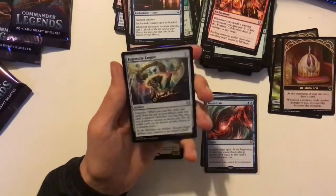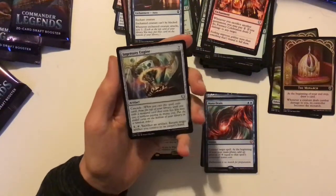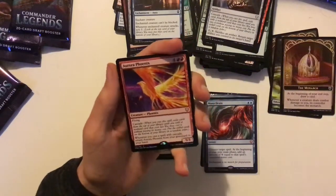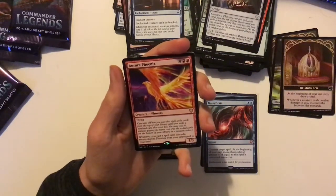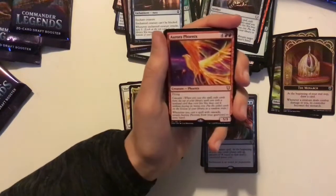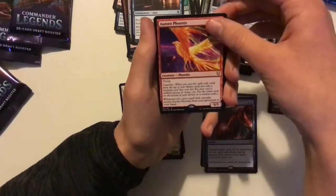Ingenuity Engine — very interesting, a seven-mana Cascade card. And an Aura of Phoenix — a six-mana 5/3 with Cascade. Whenever you cast a spell with Cascade, you return it from your graveyard to your hand. More Cascade tribal — you can just keep playing Cascade cards over and over again.